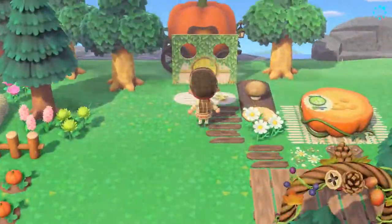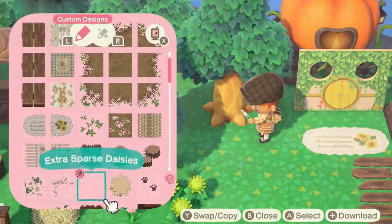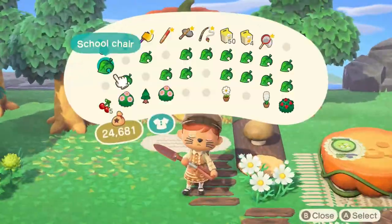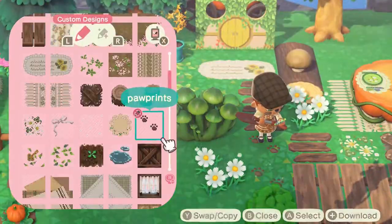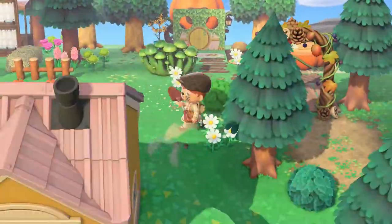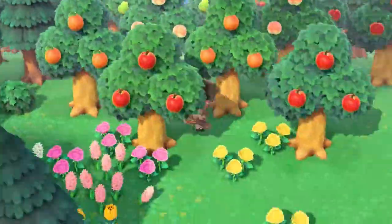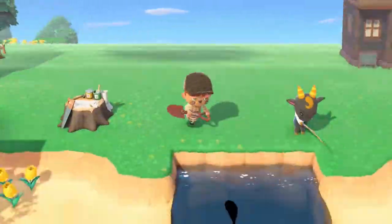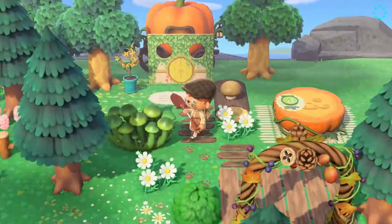I actually saw someone do a fall island — it was like a town, basically an autumnal city. It's an autumn city that they did and I really liked how it turned out — just the fall colors, a city in fall. I really love the fall time. I can't really make a fall town right now because I have to at least finish this one, but that's always an option. If you guys don't know what to do with your island, I suggest doing a fall town — just make a fall natural island. That's a good idea. I just love the fall colors.